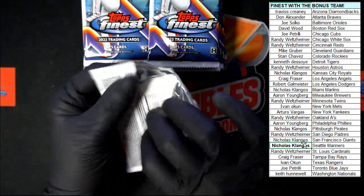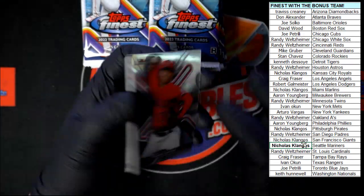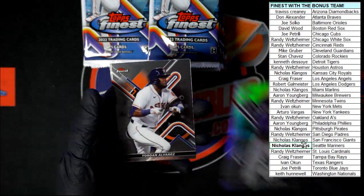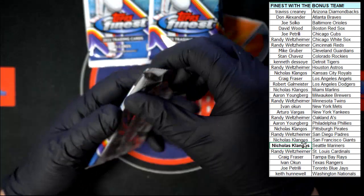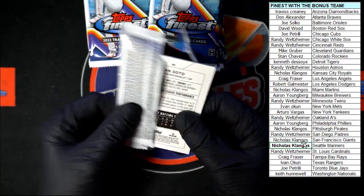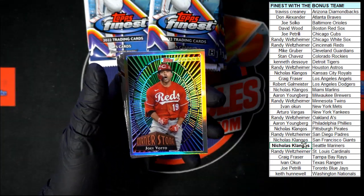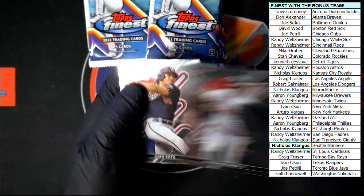That pack did look like it had a little bit of thickness. Starting off - Tani, Valade rookie, Charlie Blackman refractor, Alvarez and Alonzo. Next up, we got Matt Manning, a Joey Votto Cornerstone - refractor Cornerstone at that, very nice. Another Arenado and Juan Soto.